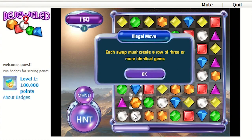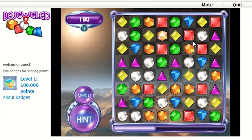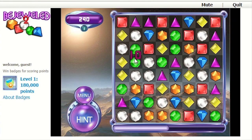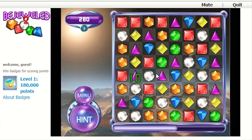Each swap must create a row — you can't swap blocks unless it creates a row. One of Tetris's other enduring innovations, which seems so simple and obvious nowadays, is that when you line up three or more blocks, things disappear. In Tetris you had to create a complete row and it would disappear. The original inventor of Tetris — when he invented it, it was actually just a puzzle game where you had the different Tetris pieces and you had to arrange them in a grid, filling up every single square.